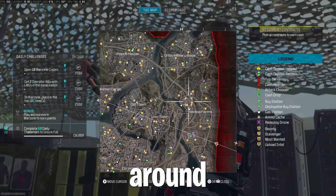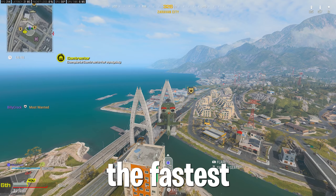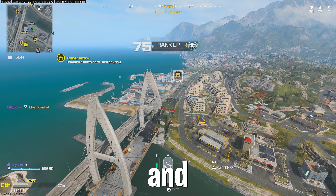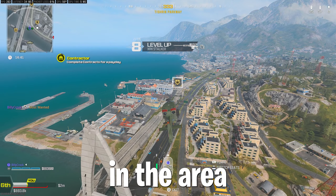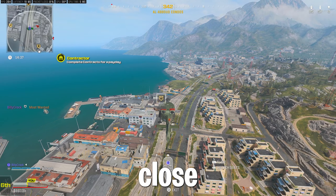Before leaving the plane, you will need to have a look around the map for Most Wanted contracts. These are the ones with the crown and they are often the fastest to complete. Before you jump out of the plane and take the contract, make sure that there are at least two others in the area, and make sure that you ping the one you're going for and another one that is close by as well.